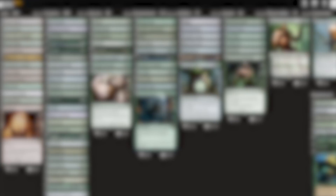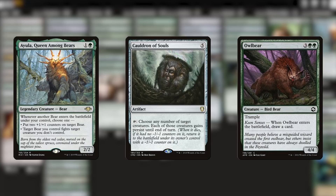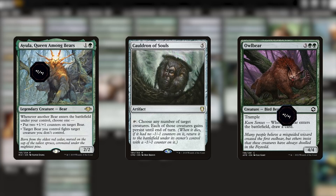Speaking of counters, my final addition is my absolute favorite card ever for Ayula — Cauldron of Souls. Tap to give things persist, so if they die, they come back with a minus one minus one counter. This might seem innocuous at first, but with Ayula's ability, this is downright amazing. If our bear army dies, they'll come back with minus one counters, and then Ayula's ability will trigger. We can put two counters on all of our creatures, and then when a minus one counter and a plus one counter meet, they annihilate each other, which means we can use the Cauldron of Souls all over again and constantly save our board from removal effects. It's completely barbaric.